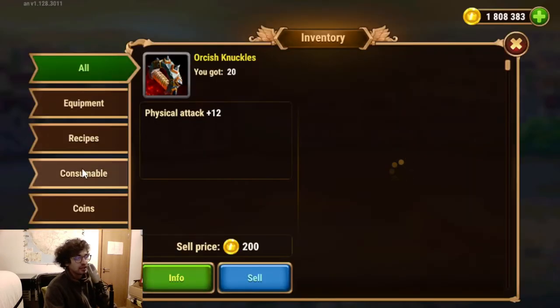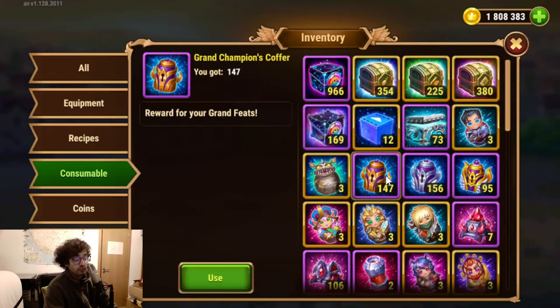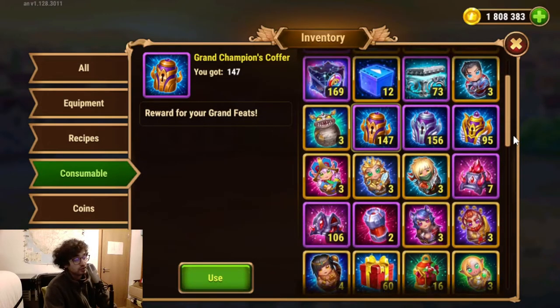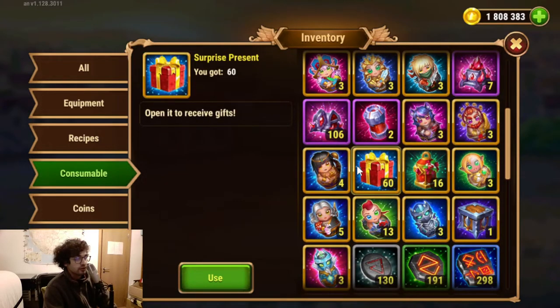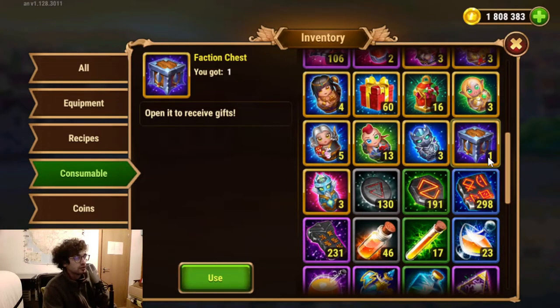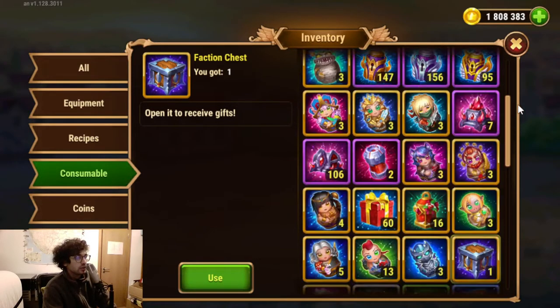So we have all these coffers from previous Heroes Way — I believe just the previous or maybe two Heroes Way, the past month or two. So we have all these nesting dolls. And then we also have this stuff — maybe from the Chaos event. I think this one is from the Chaos event. And then there's also this — I forgot already where this came from. And then we also have a Faction chest, that's from the previous Faction event, I suppose. So let's start opening.